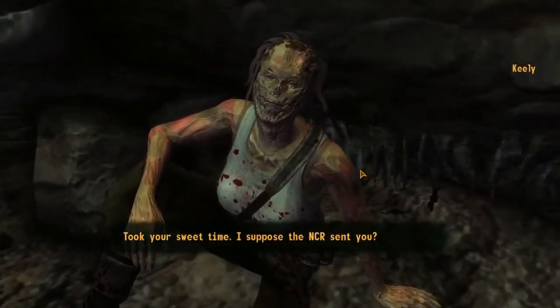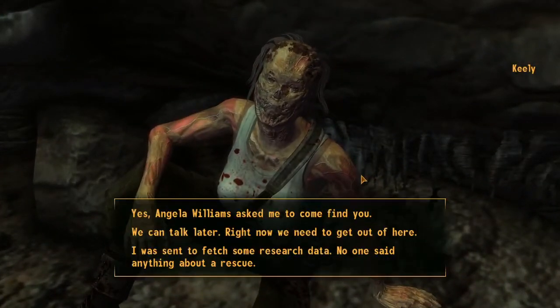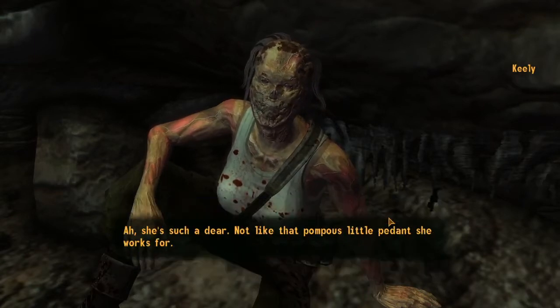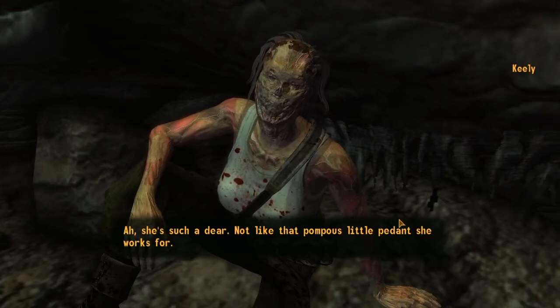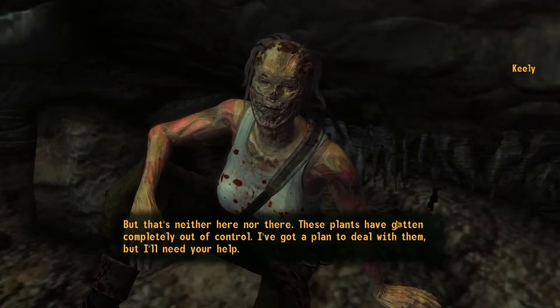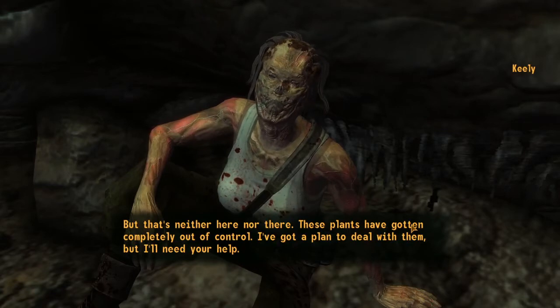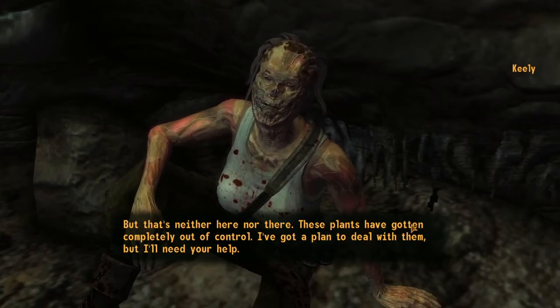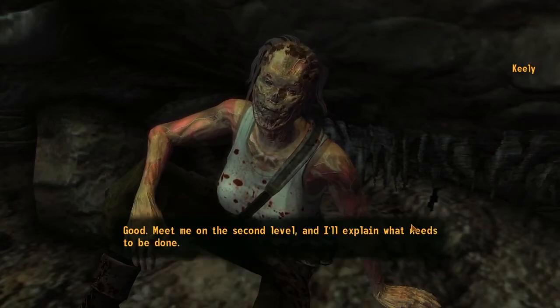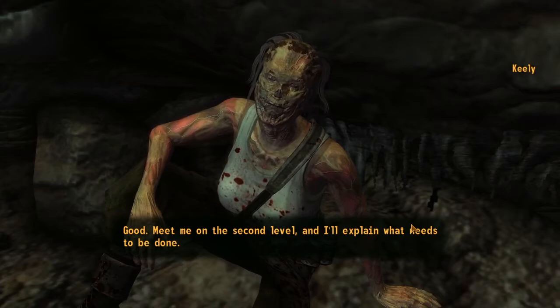Took your sweet time. I suppose the NCR sent you? Yeah, Angela Williams asked me to come find you. She's such a dear, not like that pompous little pedant she works for, but that's neither here nor there. These plants have gotten completely out of control. I've got a plan to deal with them, but I'll need your help. Glad to help. Good — meet me on the second level and I'll explain what needs to be done.